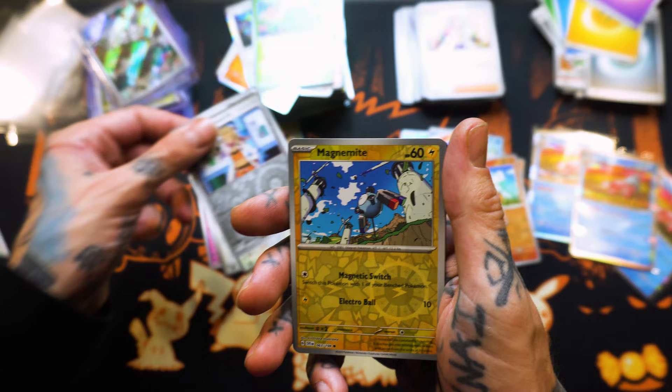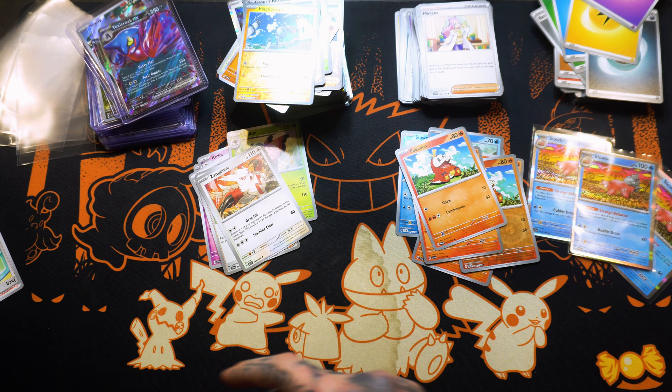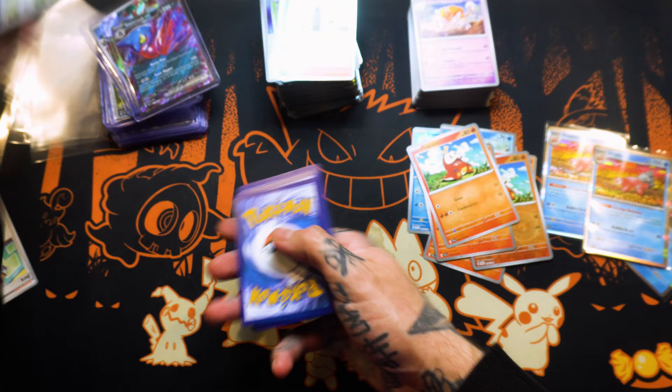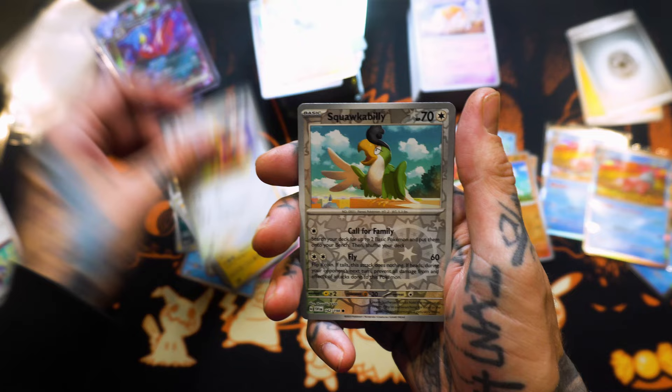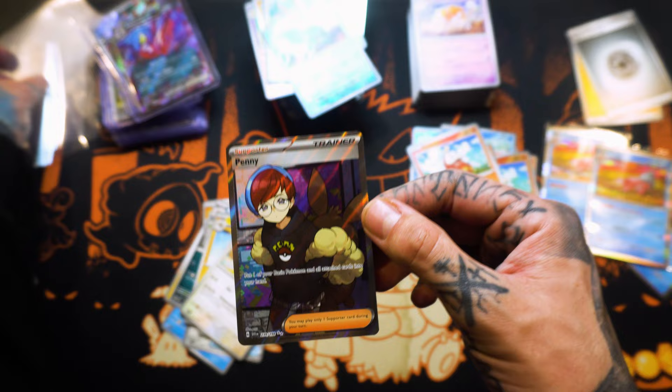Zangoose. Reverse Holo Professors. Reverse Holo Magnemite. N2A. Toxicroak EX — damn, that card is cool. We're gonna get to the end of this and then review all of our hits. Kilowattril. Green Den. Reverse Holo Squawk-A-Billy. Reverse Holo Cloncher. N2A. Trainer Supporter Penny Full Art with the Eevee Backpack on — Eevee plus card equals big dollar sign.